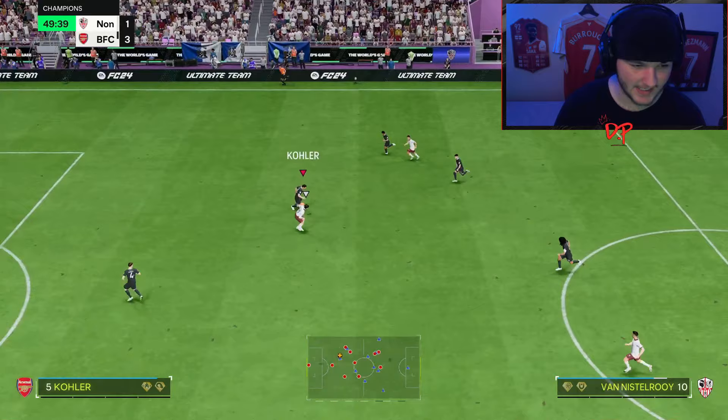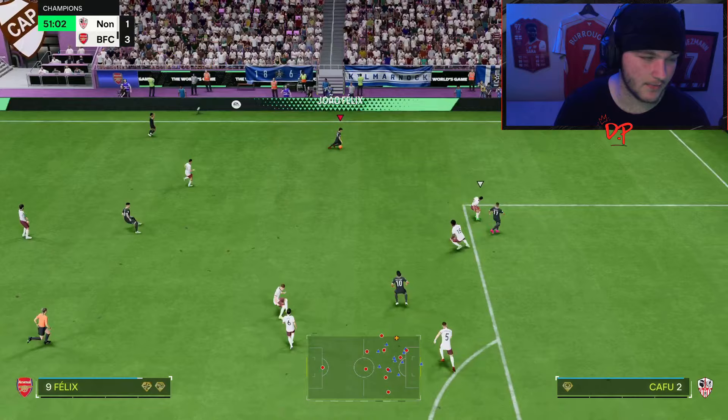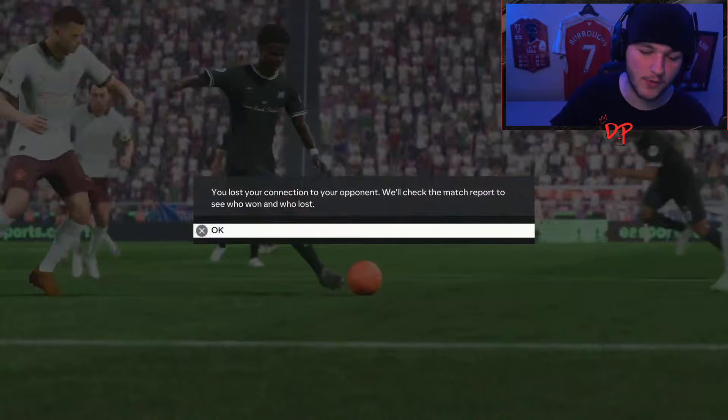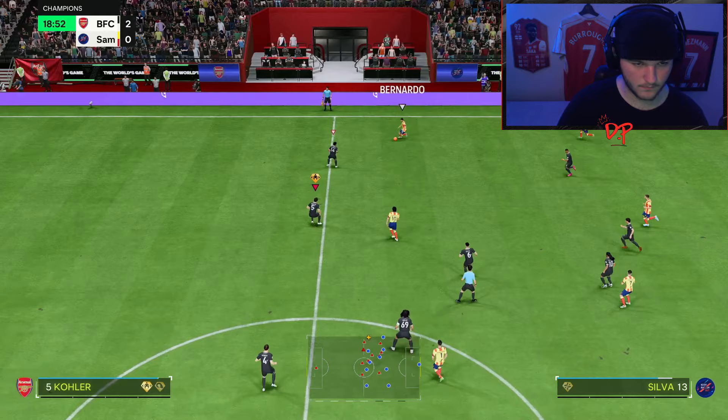He won that aerial duel as well. Using the Jockey to cut the passing lane - perfect, exactly what we wanted. He might have the regular Intercept play style, but regardless we cut the passing lane, got that interception, and went on to score a fourth goal meaning we get a rage quit. Great first game - a last man tackle which is incredibly clutch, a couple duels won, and most importantly a beautiful interception and a 4-1 win.